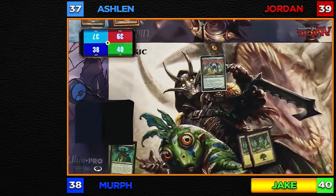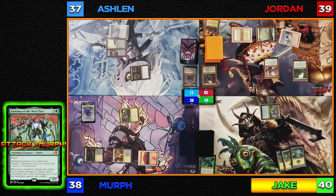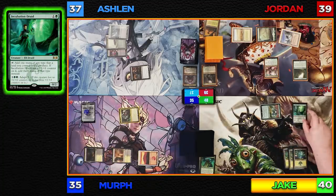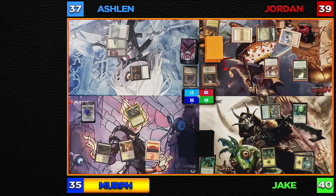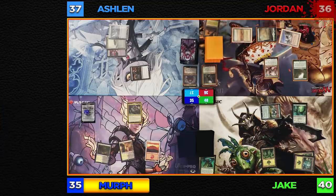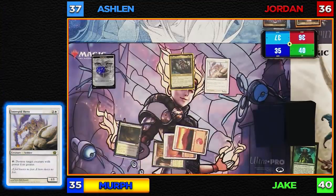I'll untap and draw, play a Forest, go to combat and attack Josh Murphy for three. I have no blocks — I'll take three, and that's commander damage. In my second main phase, I'll play an Incubation Druid and pass the turn. I'll untap and draw. Continuing my theme of going around the table, I'll attack Jordan with Kelsian — currently a 3/3 that can ping for one damage. I'll take it — no blocks, I take three damage going to 36. Then I'll play a Battlefield Forge and cast Intrepid Hero. You know what, Murph, so I'll play big things. And I'll pass the turn.